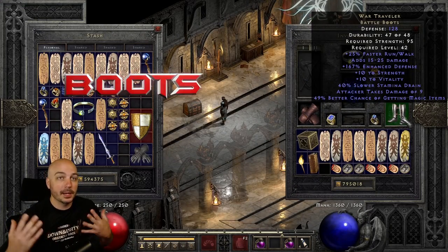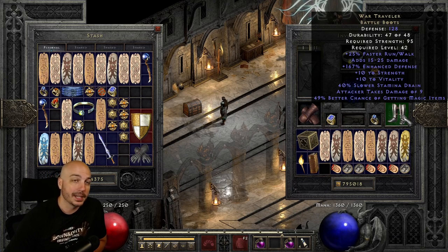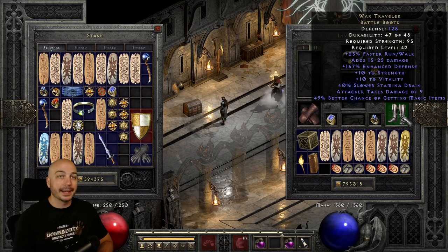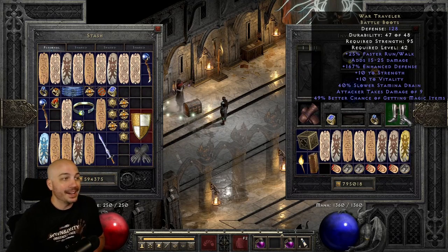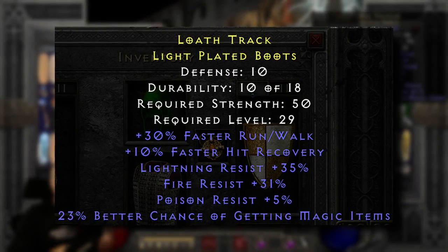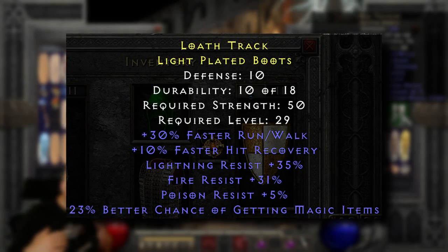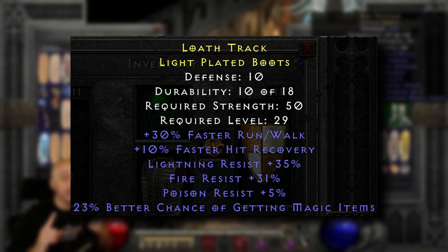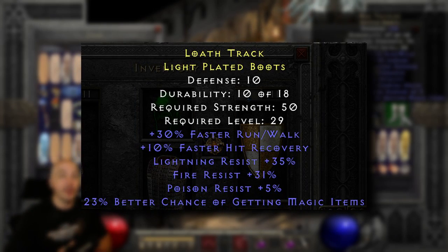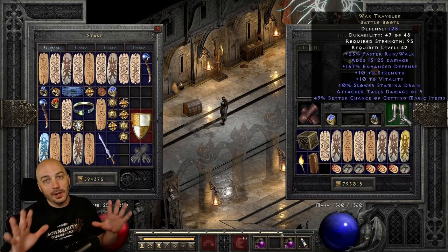Now we'll jump over to the boots right here, and the absolute go-to is obviously War Travelers. They can have up to 50% magic find. They do have some other stuff like 10 to Strength and 10 to Vitality, but mainly it's that fat 50% magic find. Now, a lot of times when I'm magic finding I don't have them on, but rare boots are a great option too - you can get a lot of magic find. I can't remember exactly what they go up to, maybe 35 or 40. You get walk, run speed, a bunch of hit recovery which can be crucial, and things like resistances - tri-res boots are absolutely golden in this game.